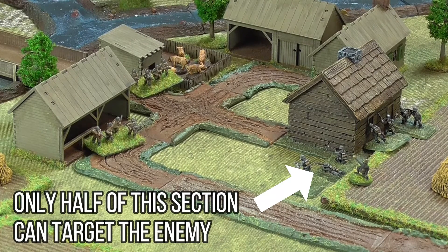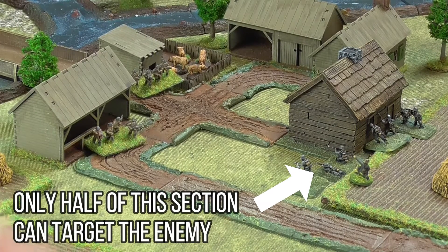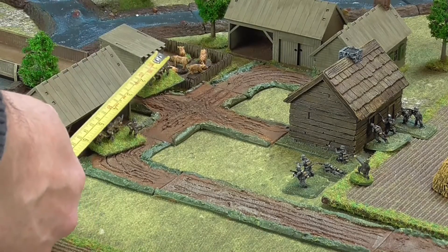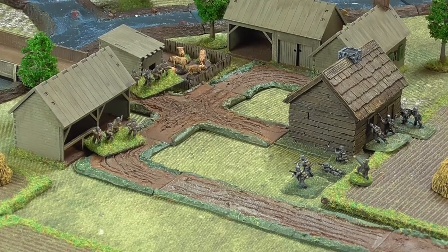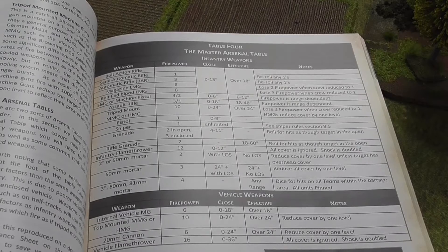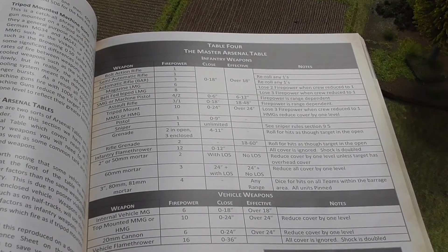This means that the only figures that can actually target the enemy with no blocked line of sight can fire. Firing is directed against individual teams. Multiple enemy teams that are within 4 inches of each other and are visible to the firer are classed as one team for the purpose of targeting. This means that damage taken from the firing will be split across them equally. Once we know who can fire at who, the next step is to work out the firepower that the firers possess and what range bands they fall into for the chances of hitting.